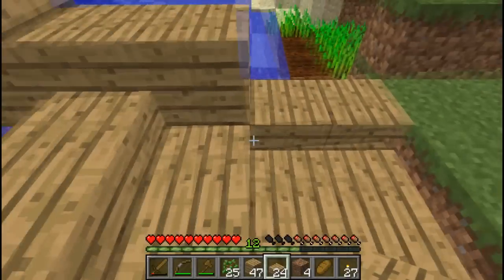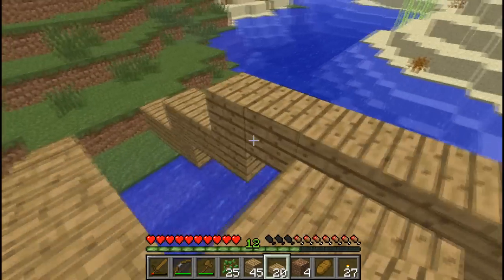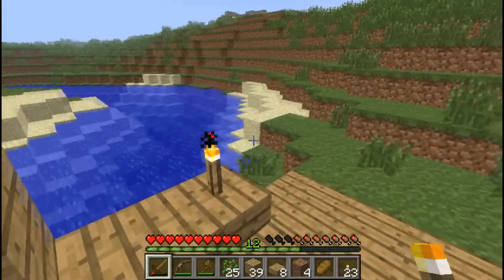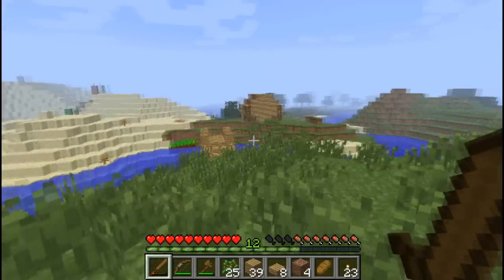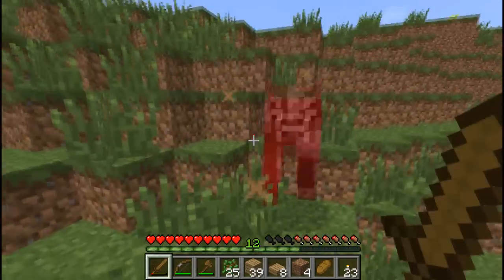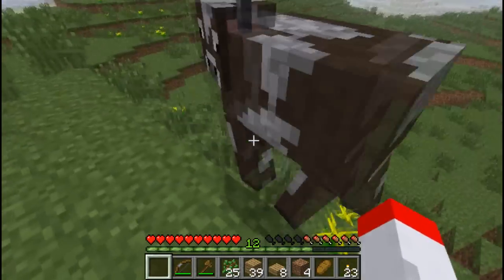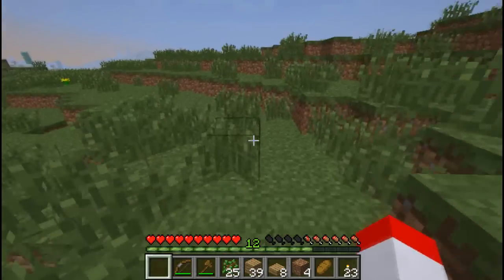There we go. A nifty little bridge. Put up a couple of torches. Let's look for that wall. We have escaped our island. It was never a really good island — swamp and sand. Surely we can find something more fertile. Cow! I think that cow just growled at me like a zombie. Uh-oh. I can't fight a cow without a sword. I'm afraid of those things. Let's get out of here before they decide to attack.